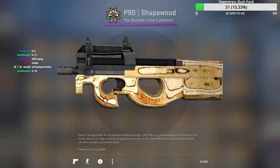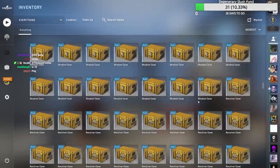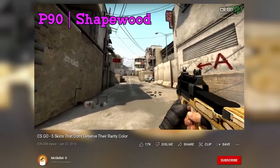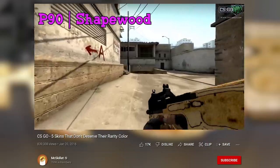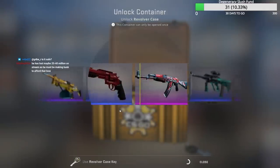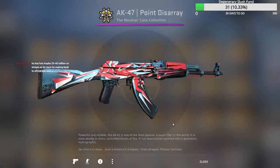We got a second skin — Shapewood. We don't know where Shapewood is going to go. You should love that skin. This is literally just a P90 that is made of wood. I advise you guys to stock up on the skin because I actually realized this is stolen from a tree in my backyard, so I'm filing a whole copyright strike right now to Valve. Here's our Point Disarray — it's fairly scuffed, still not too bad.